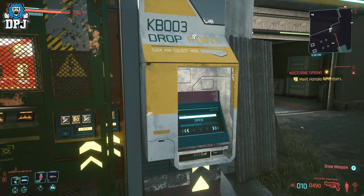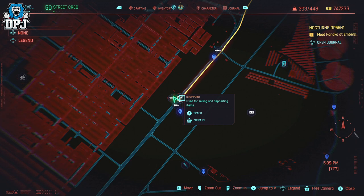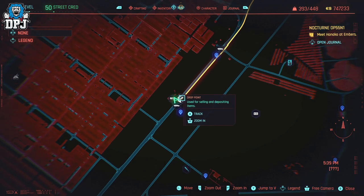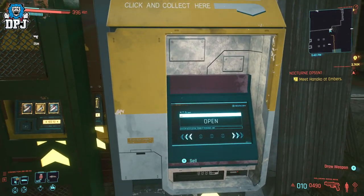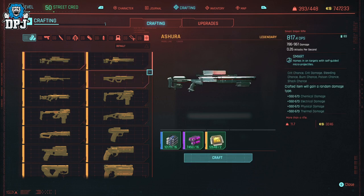Then head to the nearest drop point machine, which is right here on the map. Once you are here, head into your inventory and over to the crafting tab. Select the Asura Sniper and craft as many as you can. They should cost you, thanks to Cost Optimization, 16 rare components, 16 epic components, and 2 legendary components. Craft as many as you can — the great thing is it also gives you amazing crafting XP.